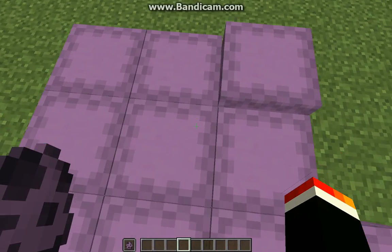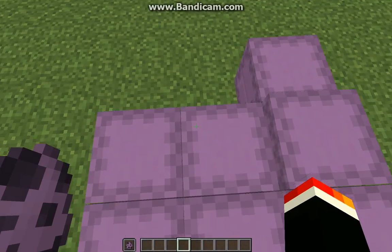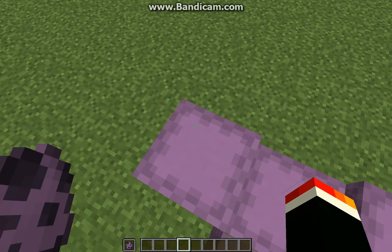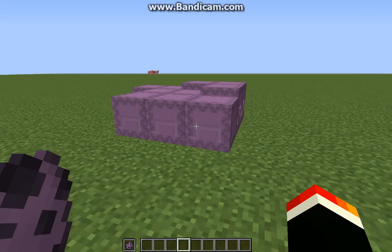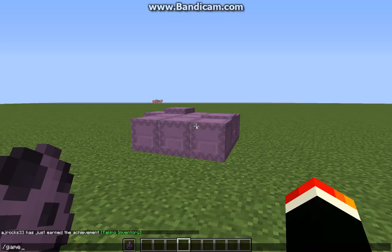It's actually good for making a little trap for your friend, because if the shulker goes up it can sort of glitch them — I think they might patch it though. Also let's go into game mode zero.